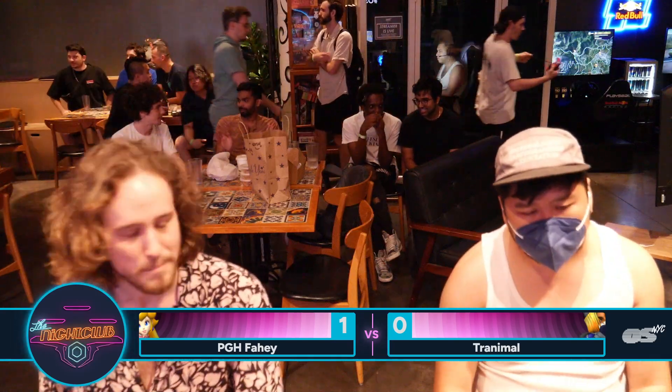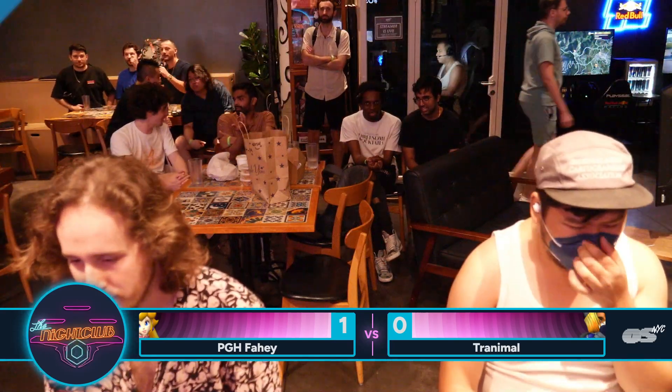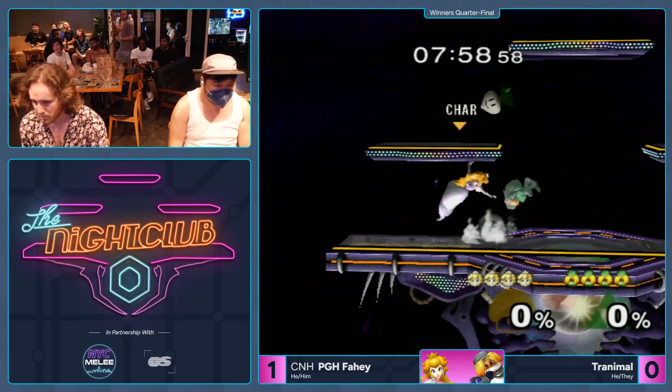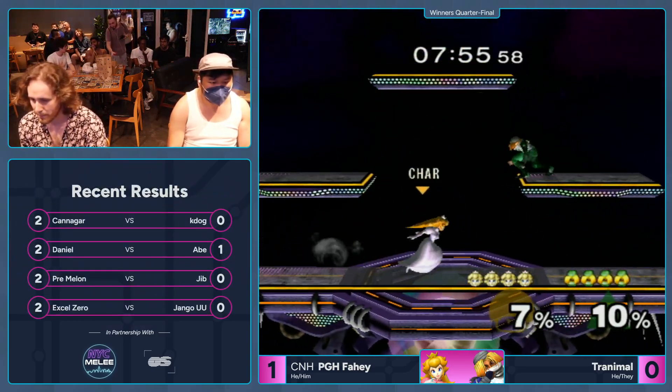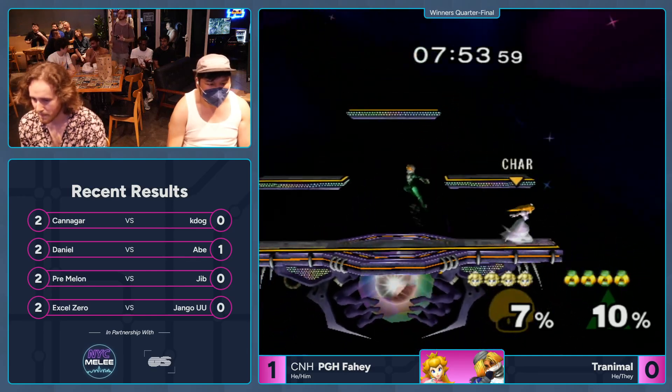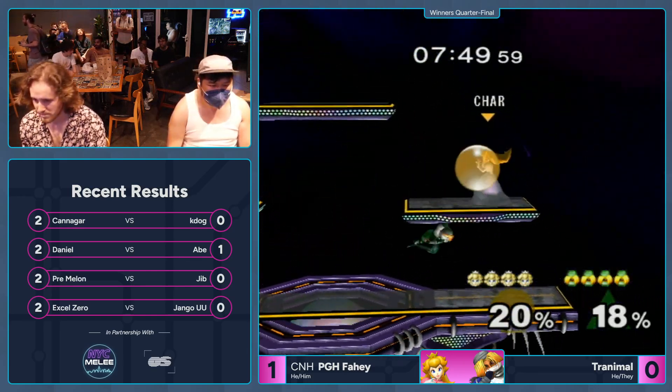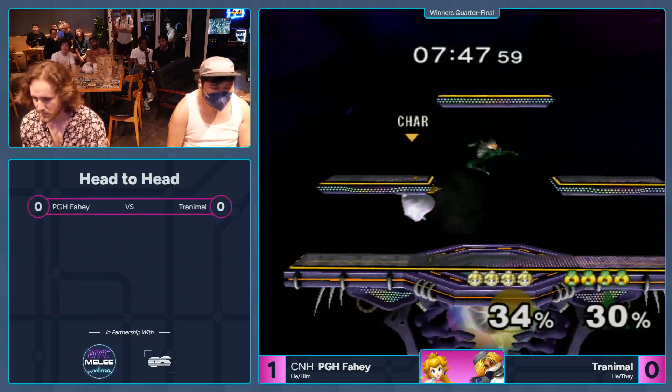If a Peach is moving clean, she has a lot of flowcharts that just end your stock. Fahey's tech skill is nuts. I agree. I think Fahey should have just down smashed and blended the heck out of Tranimo there. If Sheik is jabbing at you close range at zero, blend that.